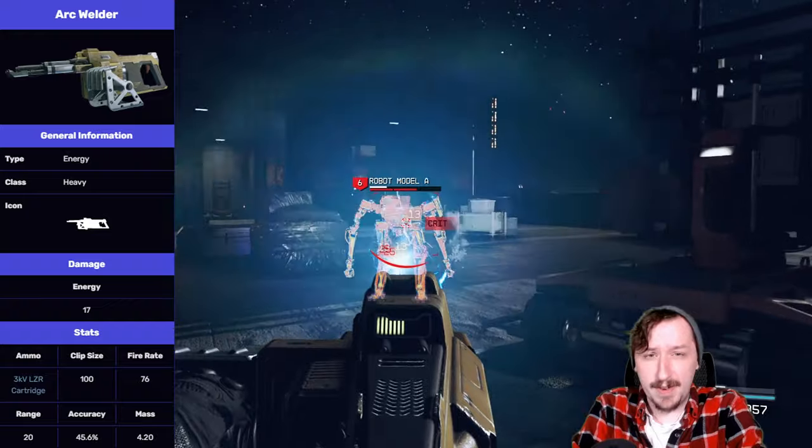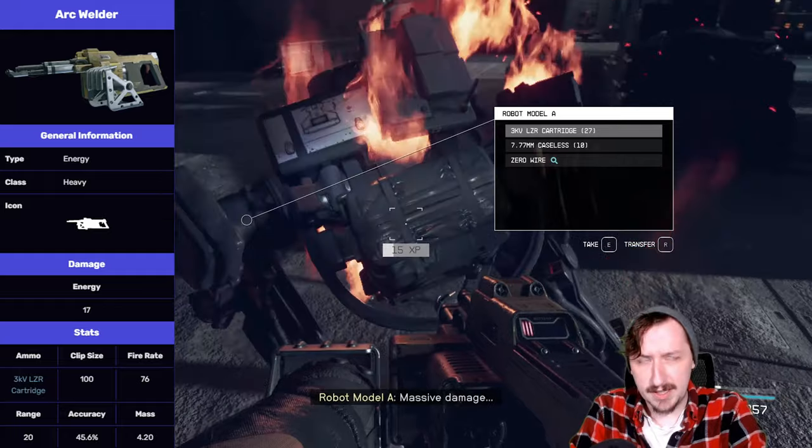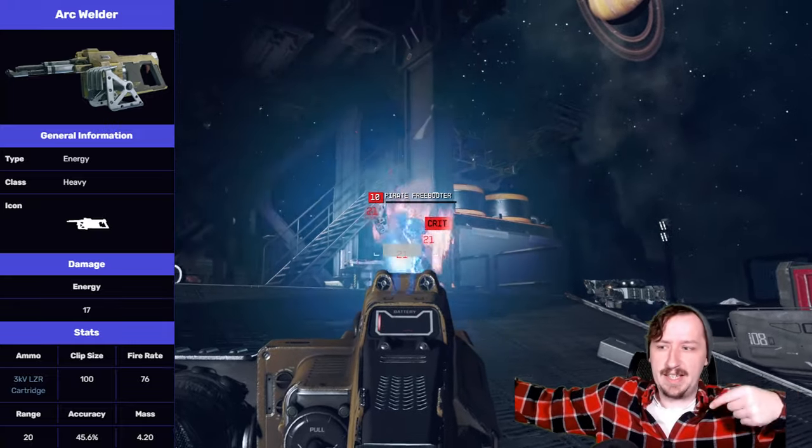This one holds 100 ammo, which it can go through pretty quick because it does have a high rate of fire — its rate of fire is 76. It also has 20 meters of effective range, same as all of the handguns besides the Razorback, and one of the more standard ranges of the game, which is pretty interesting because this does just fire out an electricity trail that can hit enemies.